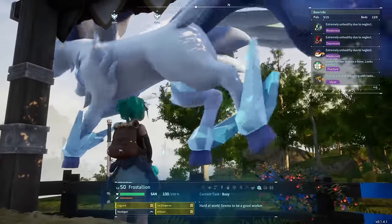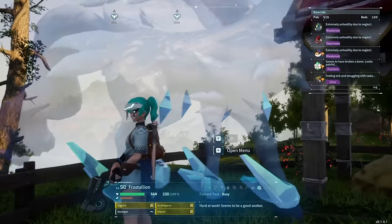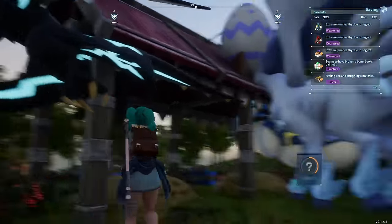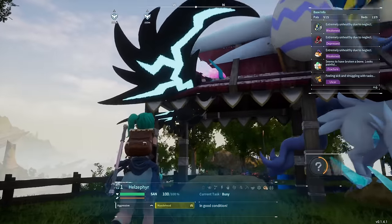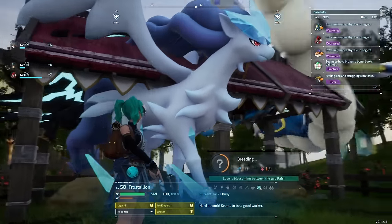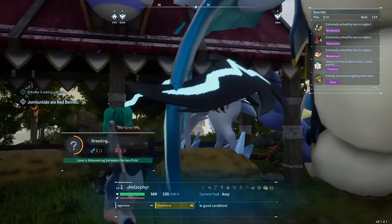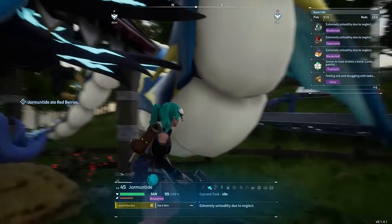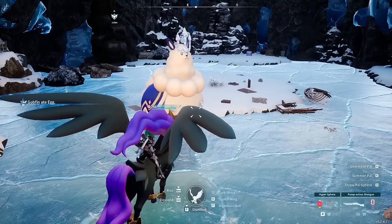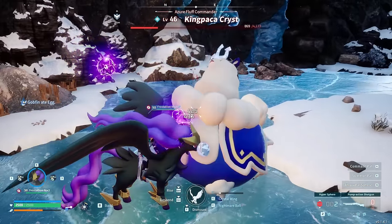I would normally do a level 1 Frostalion, but I'm going for the level 50 because it has a lot of the passives I want. That's mostly because I got good RNG and have good enough passives on these two to pass on the moves and potentially the passives. Another approach: once you get to the final breed, get two pals that both have the move, then start looking for the passives — at that point you'll be getting the move passed pretty often, especially breeding level 1s. Breeding those two resulted in this Frostalion Noct, which is the same one I showed earlier.